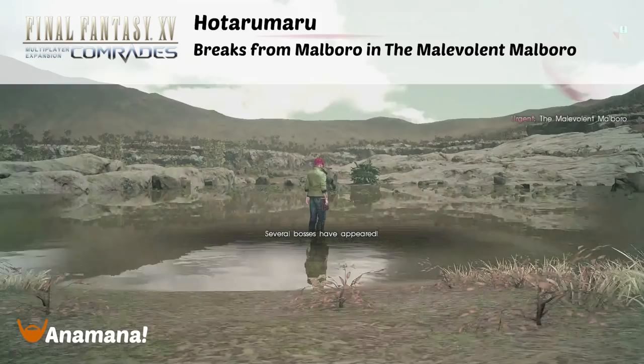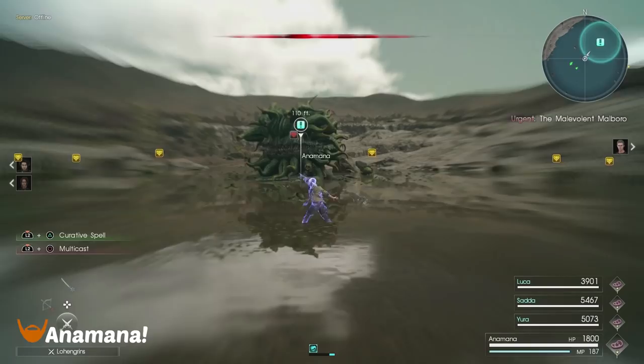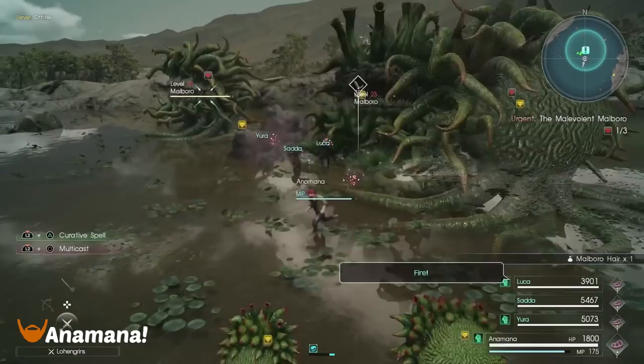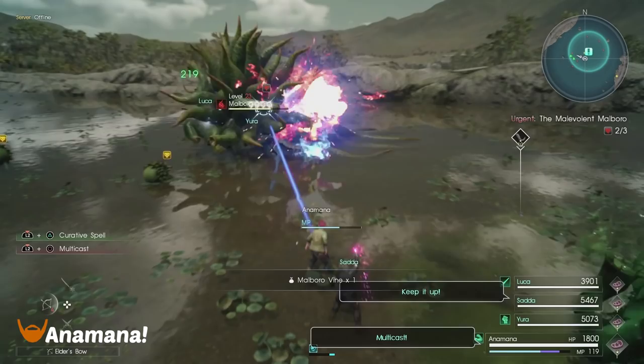The first weapon we have is the Hotaru Maru. This is a Besmirched Blade drop, 1 of 20, from the Marlboro in the mission 'The Malevolent Marlboro.' All you have to do is get that break on it and defeat it. Three Marlboros spawn, so you have three chances to get this to drop. Quit out as soon as you don't get it to drop if you are farming this, because it's going to be a lot quicker.